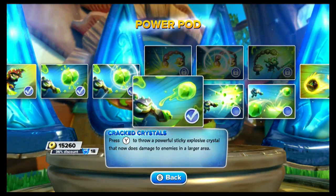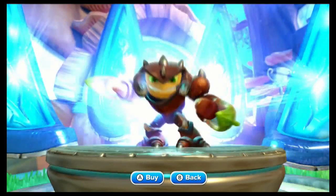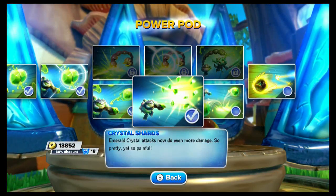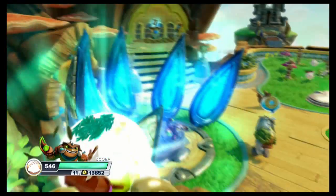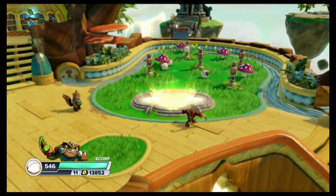Crystal Shards: Emerald Crystal attacks now do even more damage. 'So pretty yet so painful.' Again, if they just put the numbers in-game, I wouldn't have to do all this work. It kind of seems like this should be the first purchased upgrade on Crystal Venomancer, but not a huge deal. We'll go ahead and pick it up. Looking for the increase from 12-18 and 23-35. Should be able to pick this up fairly easy, though I don't like this camera angle for most of this.